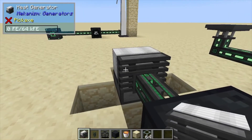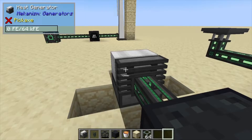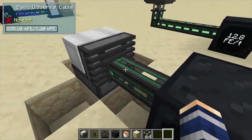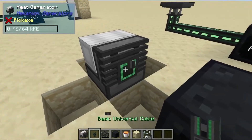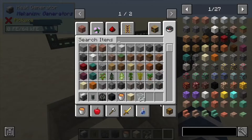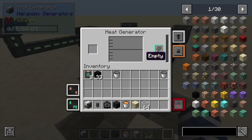Early game when you're looking for Mekanism power or energy, placing this one down you can see the energy output is on the back side here. This little green square right here is where you're going to output. This one does have two different modes.